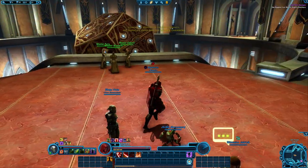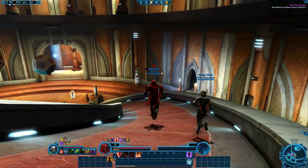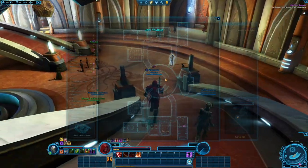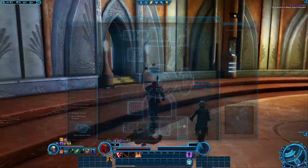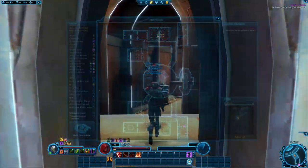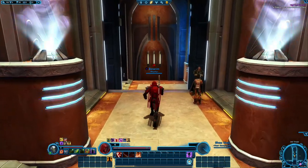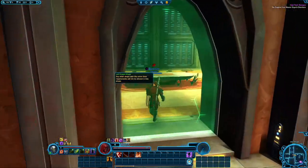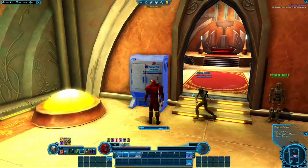Okay. Get supplies from Master Orgus's chambers. Make our way there. I think Kira, if I remember correctly, is going to be one of our companions. It's been a little bit.